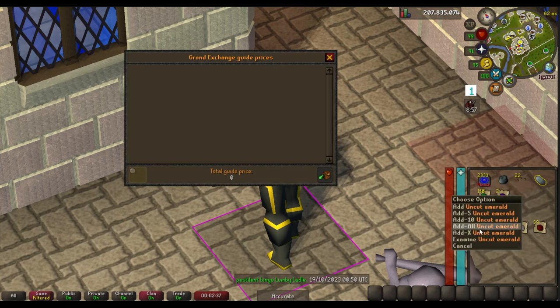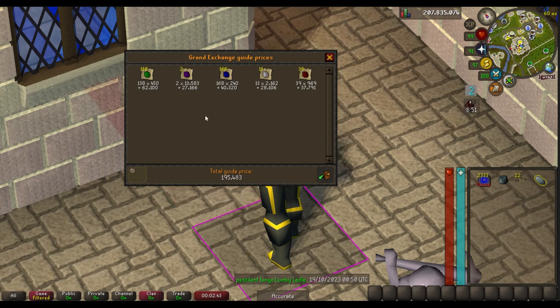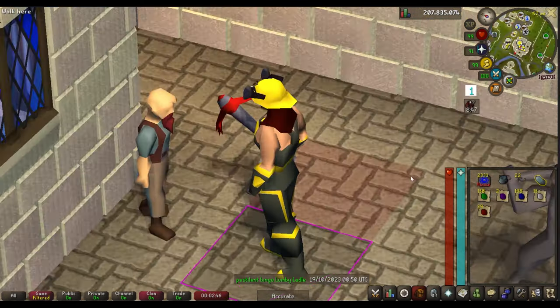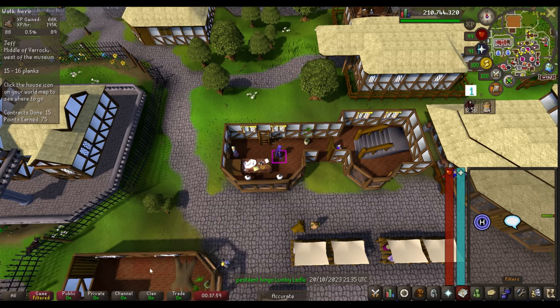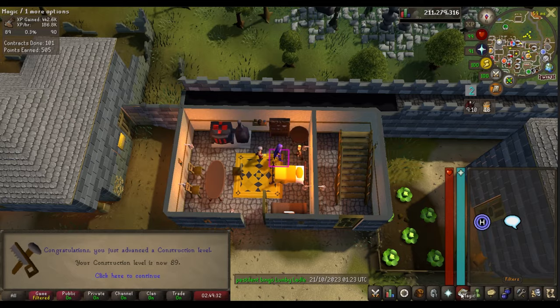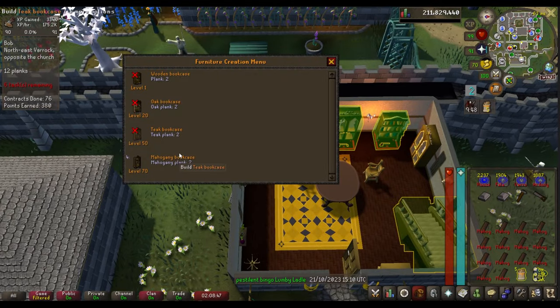I'll buy all the bags of gems with the remaining stardust — adds up to about 200k worth of gems which I'm definitely going to be cutting for XP. Level 87 Construction, level 88 Construction — I wasn't recording for that one. Level 89, and there is level 90 Construction! I'm going to finish this contract and then I'll be done.